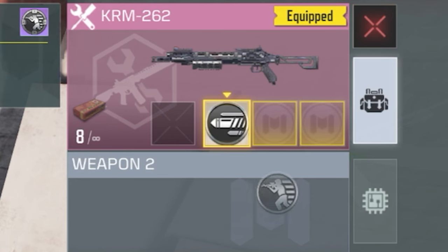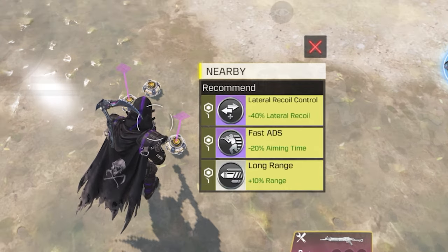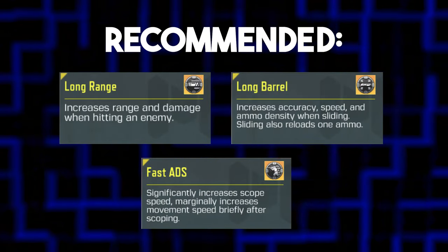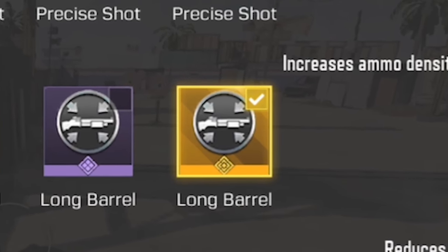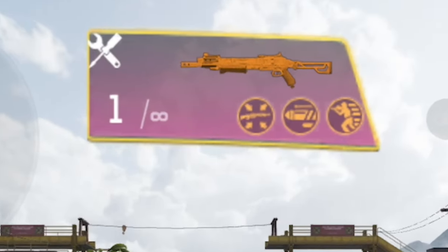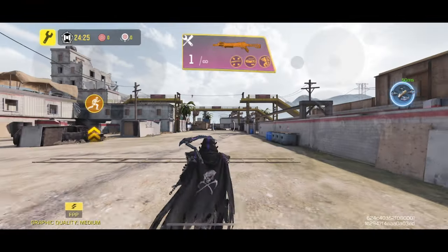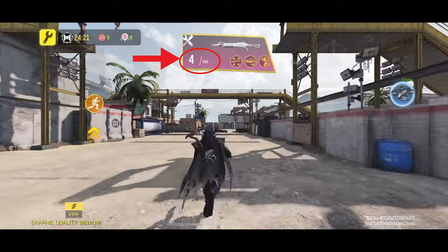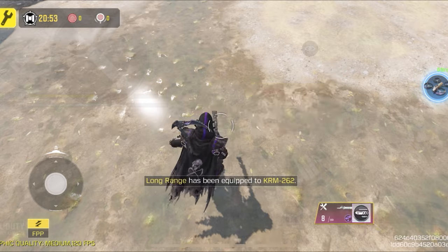You also need to use the proper mods with your shotgun. I recommend the Long Barrel, Long Range, and Fast ADS mods. My favorite is the Long Barrel mod because every time you slide it automatically reloads one bullet into your shotgun. For example, with only one bullet left on the KRM, just start sliding and the shotgun reloads with every slide — that's the power of using the right mods.